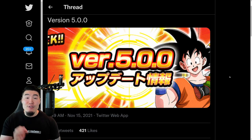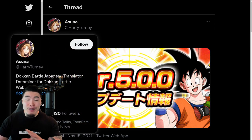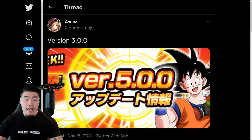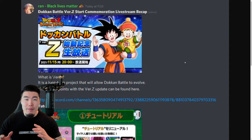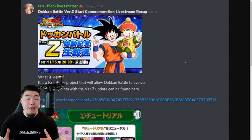The official name for it is Version Z, aka Version 5.0.0. Before we jump into it, I want to give a big shoutout to Harry Turney on Twitter for posting all the information from the stream that happened earlier this morning, as well as Ramert1995 from the Dokkan Battle Reddit for posting a bunch of the translations. I actually wasn't able to catch the stream this morning, so this video would not have been possible without them.